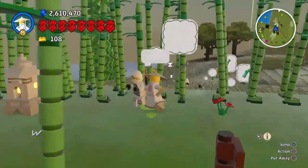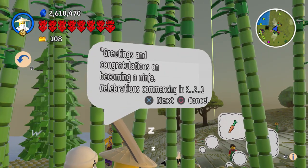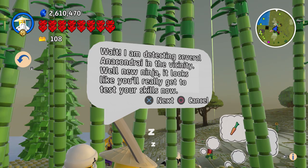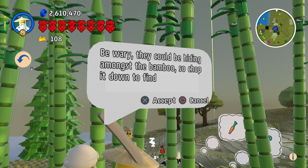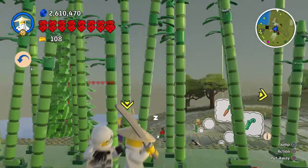Now I gotta go ahead and help this last character. A character says: 'Greetings, congratulations on becoming a ninja. I'm detecting several Anacondrai in the vicinity. Well, new ninja, it looks like you'll really need to test your skills now. Be wary — they could be hiding amongst the bamboo, so chop it down to find them. Let's go kick some posterior!'